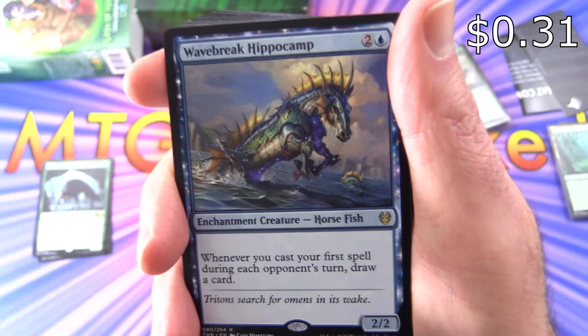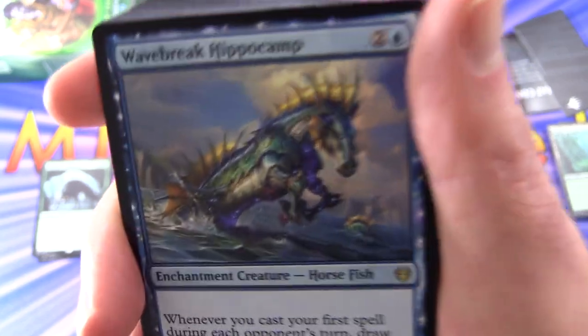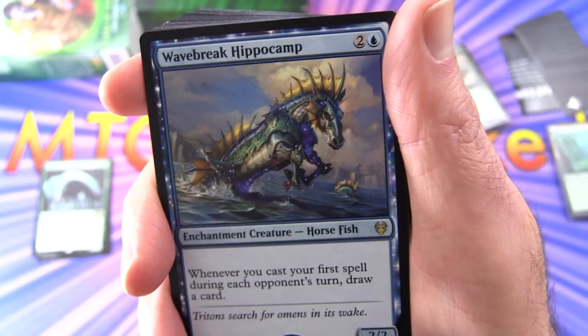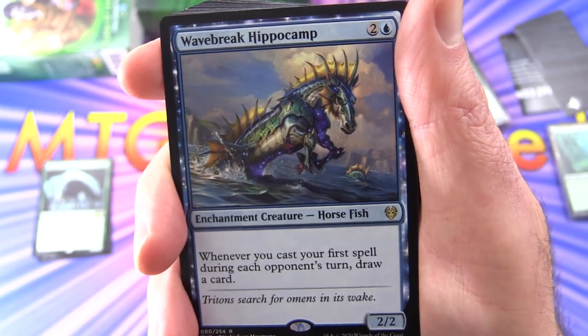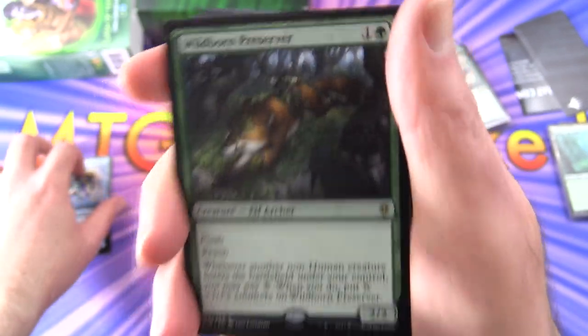Wavebreak Hippocamp — Enchantment Creature, Horse Fish. Apparently that is a 'dirty big seahorse.' 2/2 for three. Whenever you cast your first spell during each opponent's turn, draw a card. Only one of those.